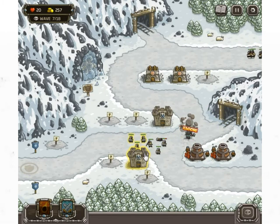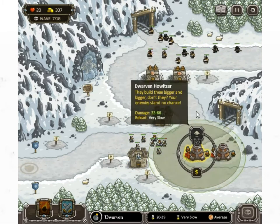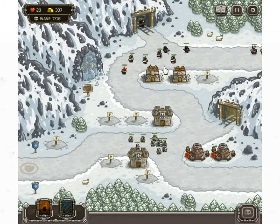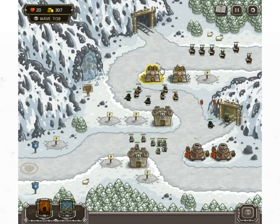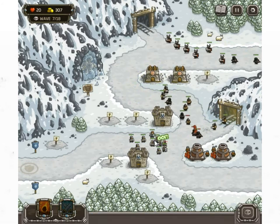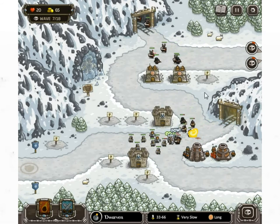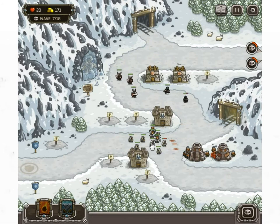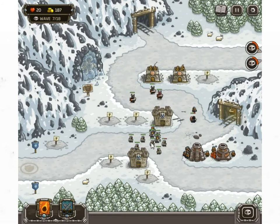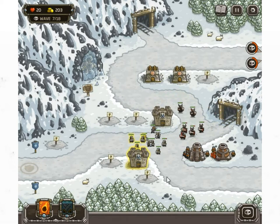Here comes the next wave. There we go, there's one down, one more. I can get Barbarians now but at the same time it's definitely worth upgrading. Let's wait — this is only a small wave, we can take these guys out easily. So we can upgrade this one which is now going to bomb them — that thing is pretty good. Hadouken!